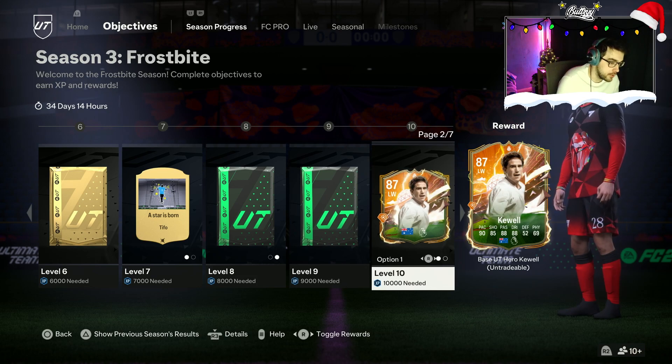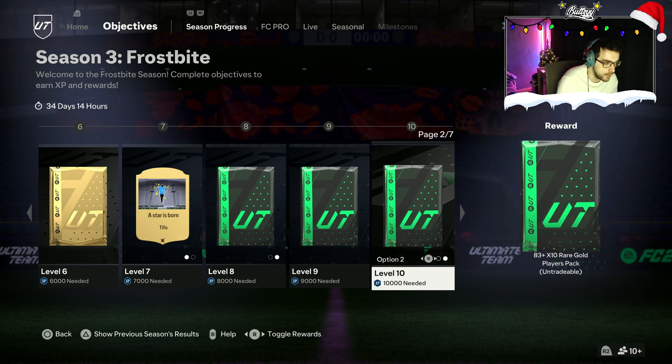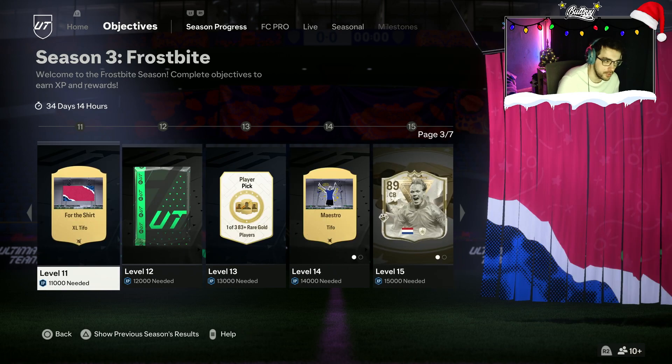Moving on to Level 9, we have the 83x3. Moving on to Level 10, we do actually have our second player of the season — Harry Kuhl, 87-rated base hero. I've used this card in game, it's not too bad, Premier League links as well. But we'll probably go with the 83x10, to be completely honest, just for fodder purposes mainly.